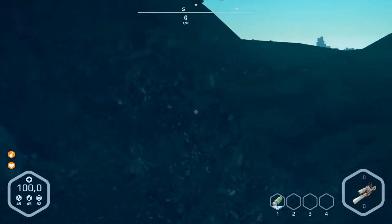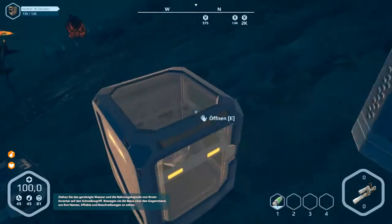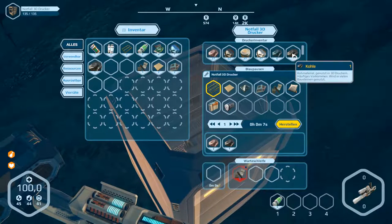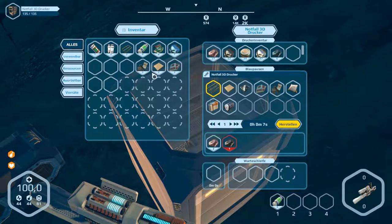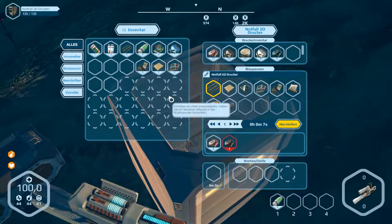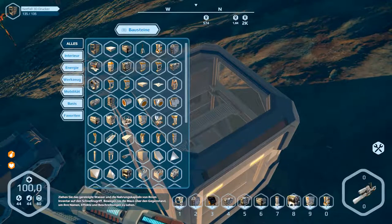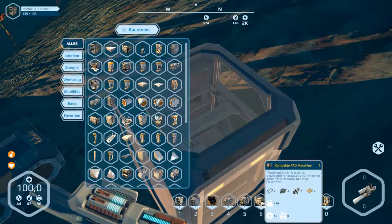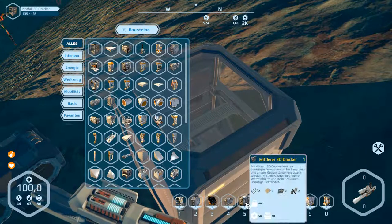And then we have this medium 3D printer. Let's go over here — it was in here, I think. It's running now, so we have the second part of this. We can create a 3D printer, bio generator, battery, uranium generator, compact fat machine, and another 3D printer. So it's number 5.